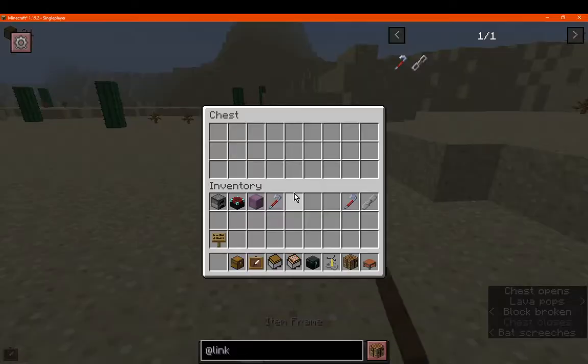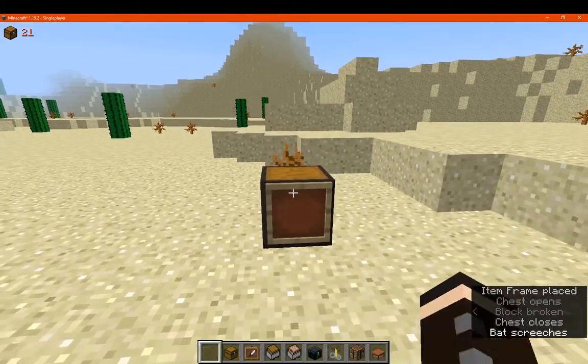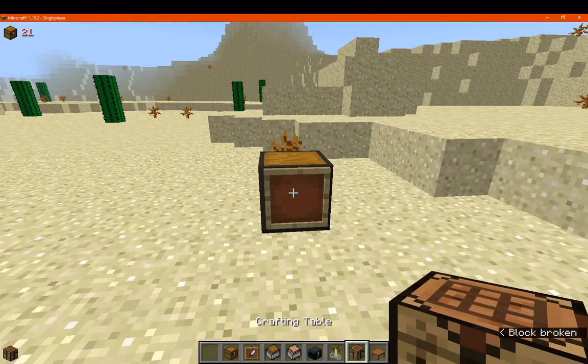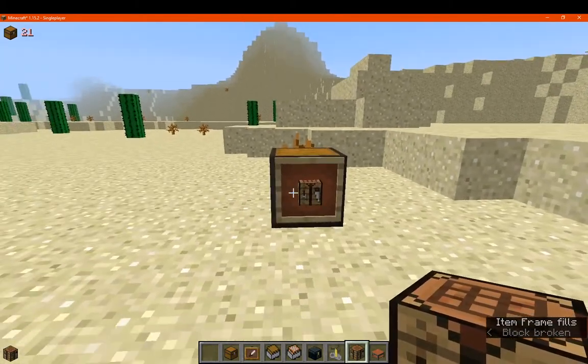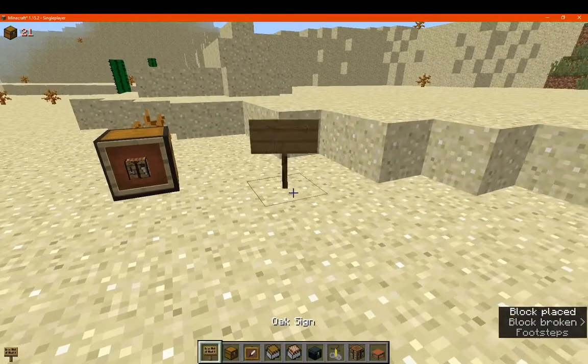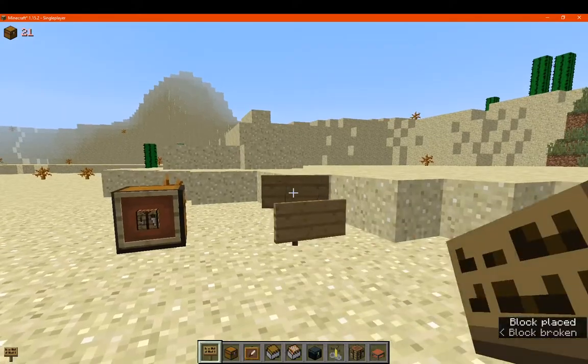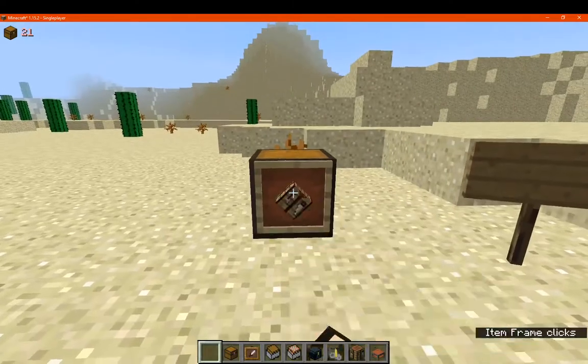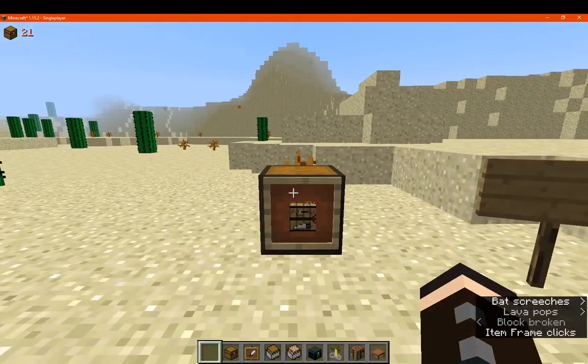But for item frames, if we put something here, we can access through it — say, a minecart chest or a crafting table. We're sneaking and clicking to place something in, similar to the sign when editing. You can obviously still access stuff by sneaking and clicking on both of these.